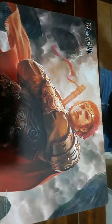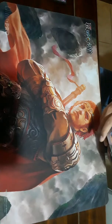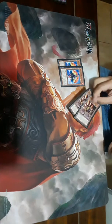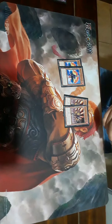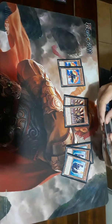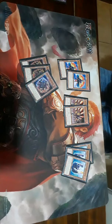Let's get on with the deck profile. For the Salamangreat monsters, we're playing two Foul, two Jack Jaguar, three Foxy, three Spinny obviously, and then for the one-ofs we're playing one Falco, one Mirror, and one Gazelle.